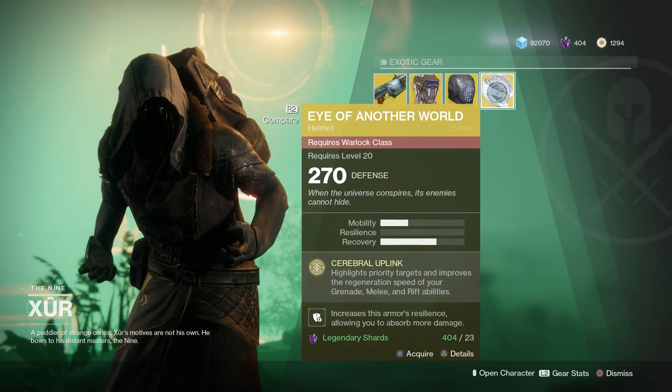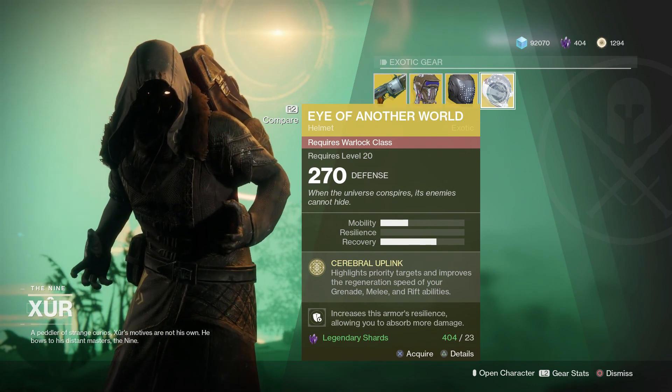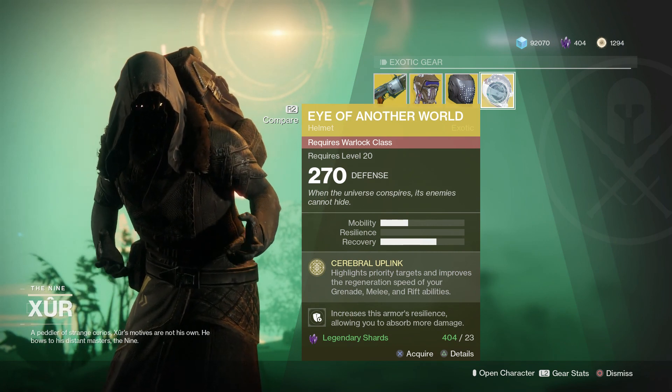And for Warlocks, you are getting Eye of Another World. It highlights priority targets and improves the regeneration speed of your grenade, melee, and rift abilities. Currently the exotic I'm using on the Warlock, and it's one I switch to regularly.